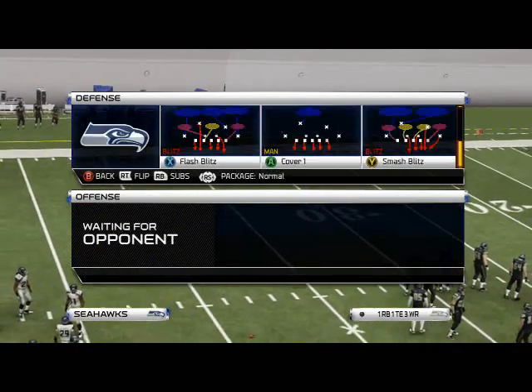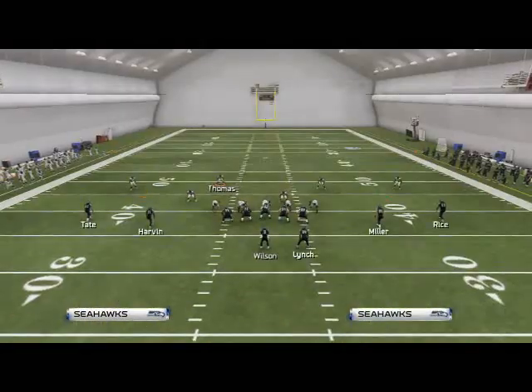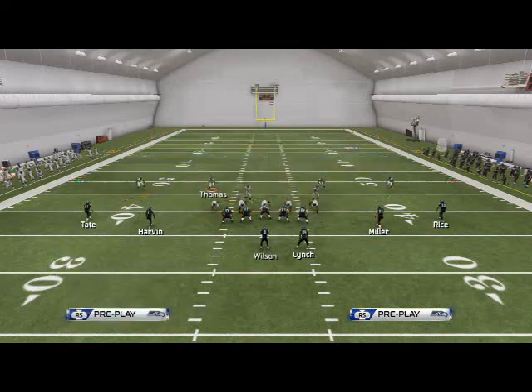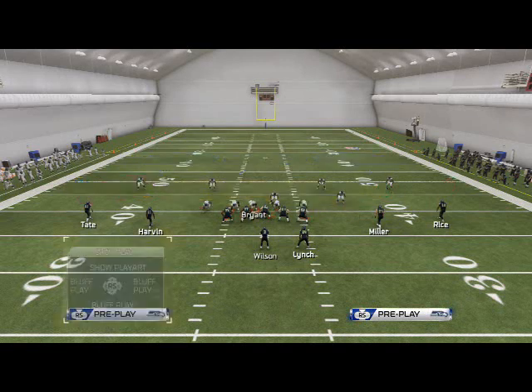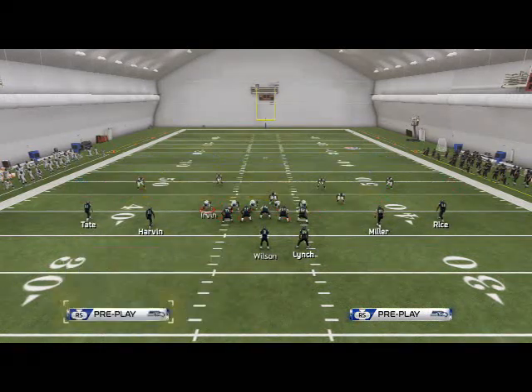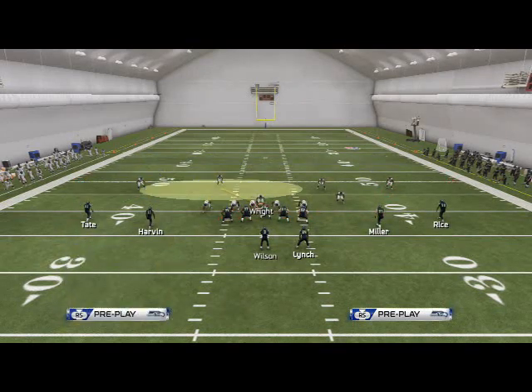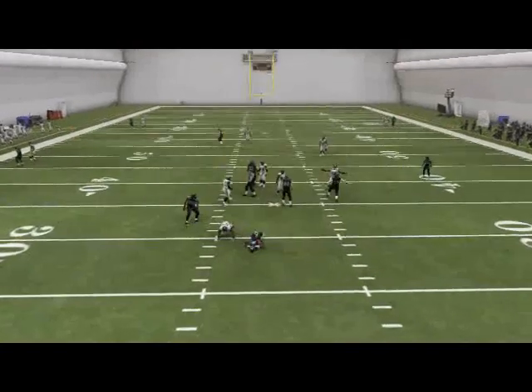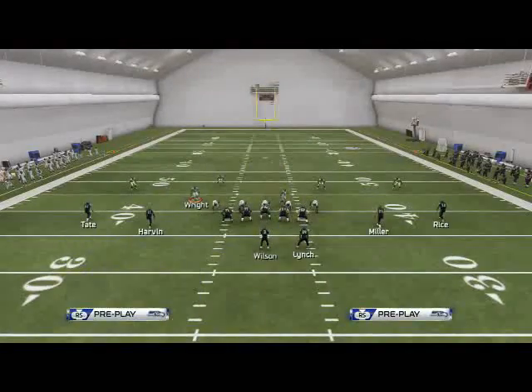The zone blitz trio sky zone is what we like to use. We want to base the line shift, shift our linebackers to the right, shift our defensive line to the left. The only adjustment we need to make is we're going to crash our D-line out, and then we're just going to put Urban in any zone we want — we're going to use the middle over the center with the KJ. You're going to get that wide edge pressure.